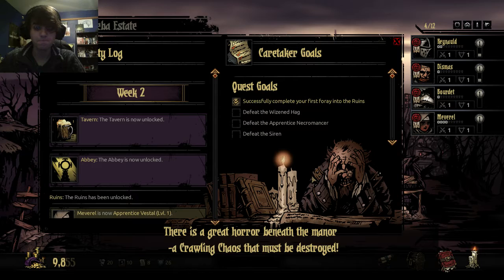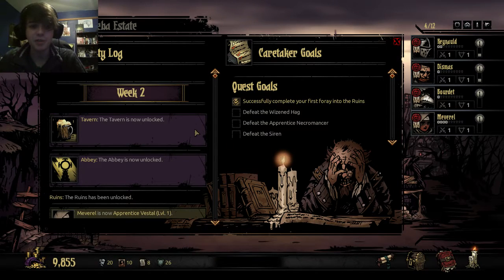There is a great horror beneath the manor — a crawling chaos that must be destroyed. Cthulhu, an old manor of Eldritch horrors. Anyway, some heroes with compulsions, like anytime they see a stack of books they have to open it, or anytime they see a pack it has to be rifled through — things like that.